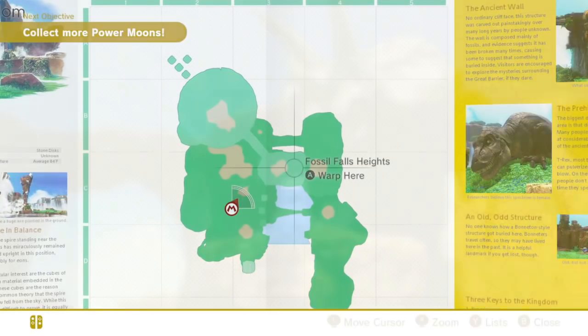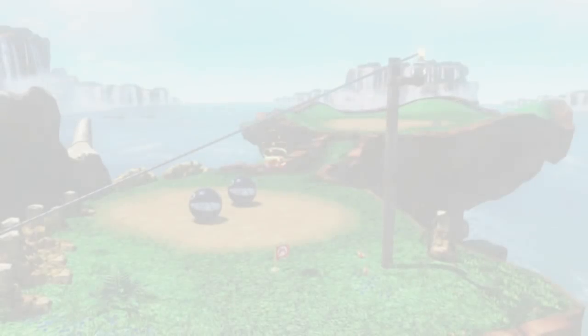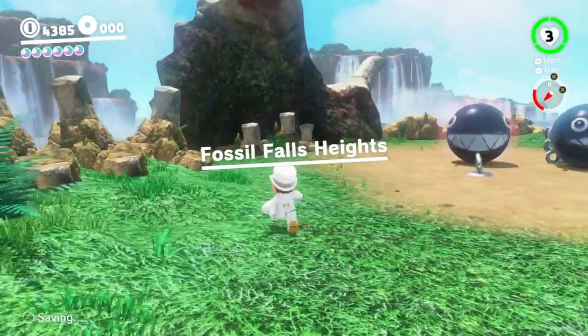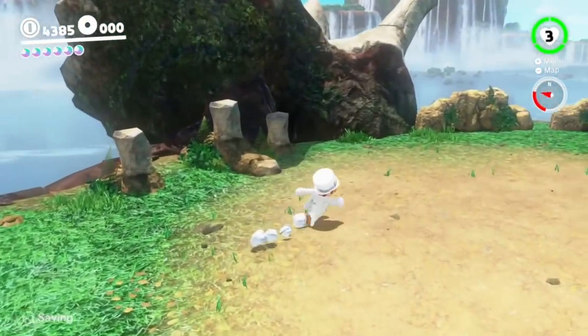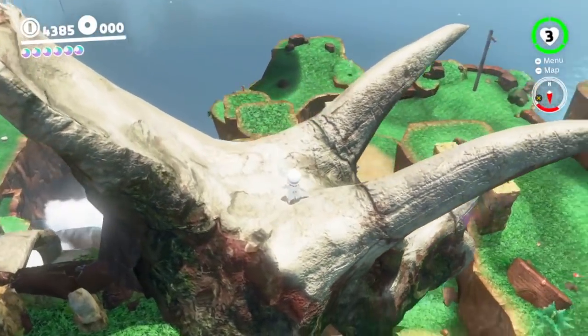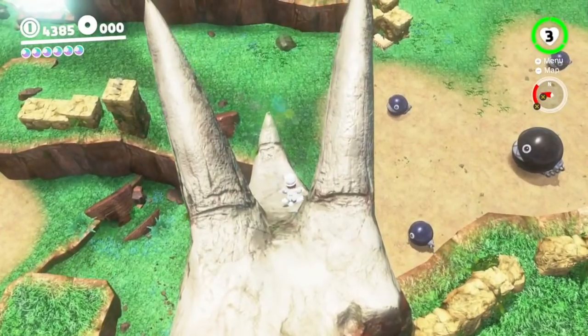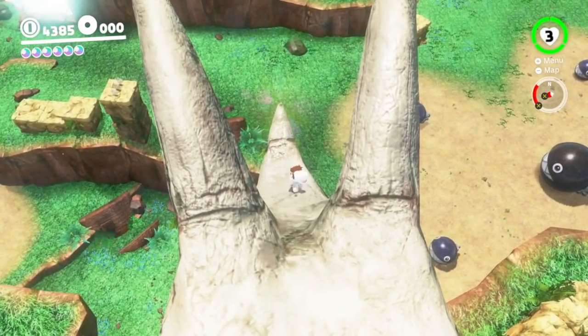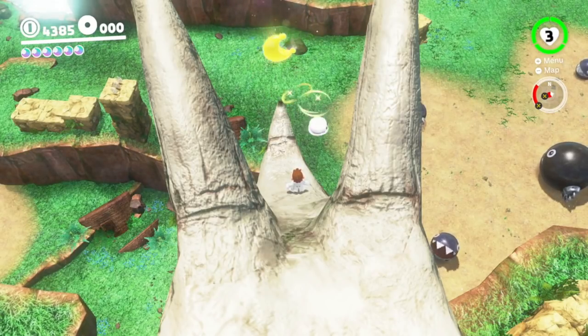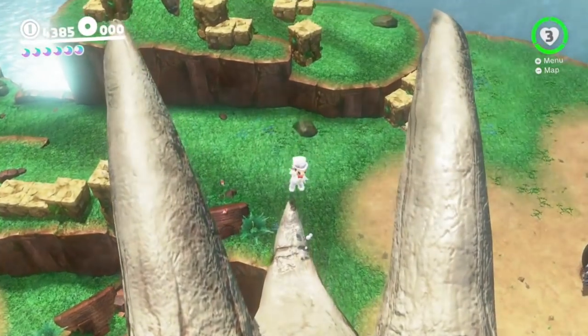This is actually a move that will help you throughout the entirety of the game. Here in Cascade Kingdom, for example, one of the end-game moons involves the fossilised Triceratops — you can see its nose shining. Any time you see that kind of thing happening, you know you've got to flick Cappy at it and hold him there long enough to unlock the moon.